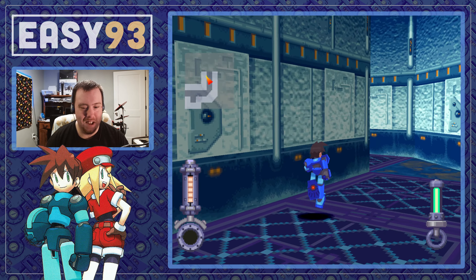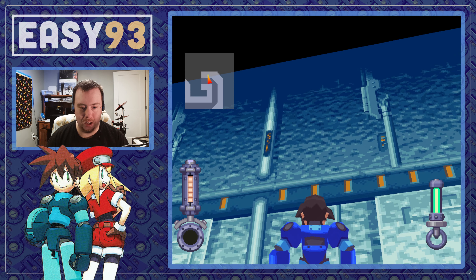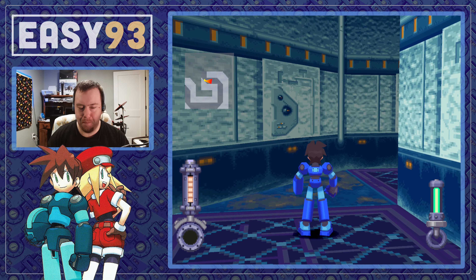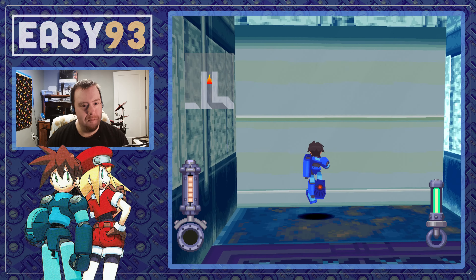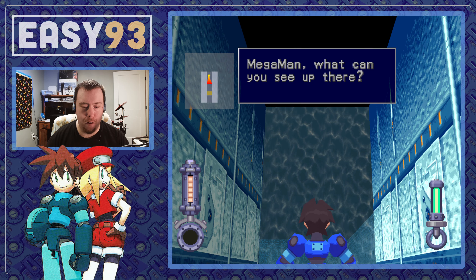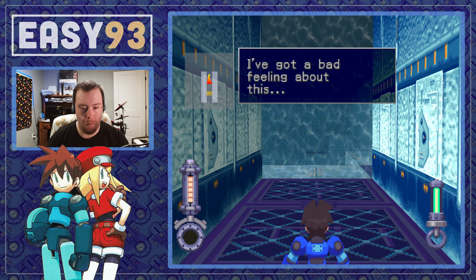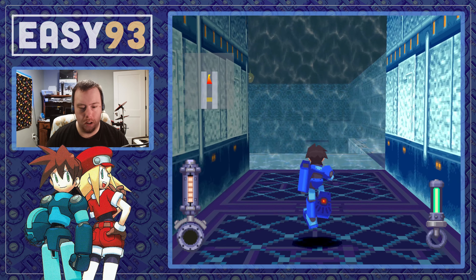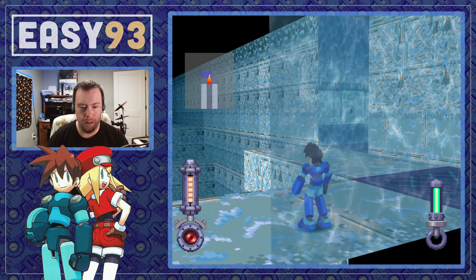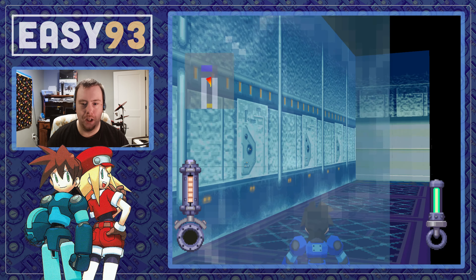I think there are some places we can't actually jump up to — I might be misremembering the layout. Also, if you want to do a little bit more DPS, you can shoot and run forward while firing to get shots in faster, and that is not cheating — that's just abusing how that works. We've got a hole in the wall and a ring — I'm going to propose straight to Roll. The circuitry panels here look like lights on the wall. I love nerding out on Mega Man Legends — absolutely love it.